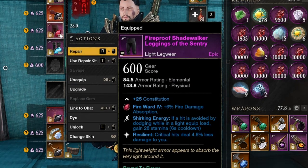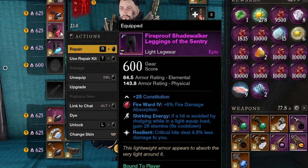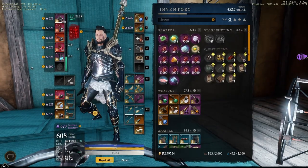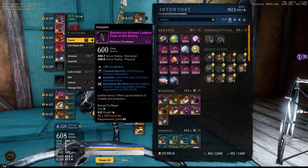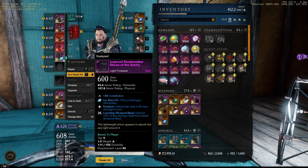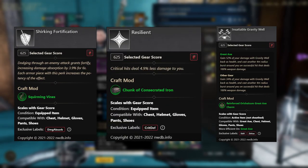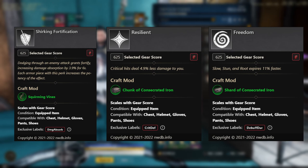I have shirking energy — if you're in light armor this is probably a must. I got a cheap one with resilient and leeching. If I had to add a perk to each piece with all-legendary gear, it would probably be shirking fortification, resilient, and a weapon perk or freedom if I can get it.